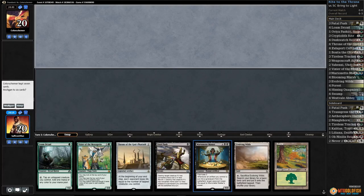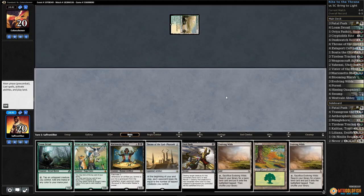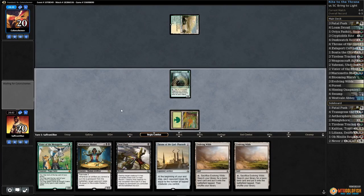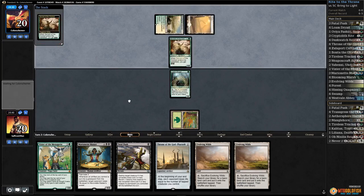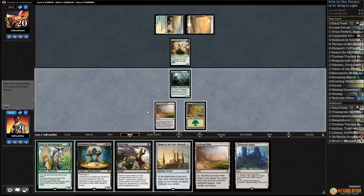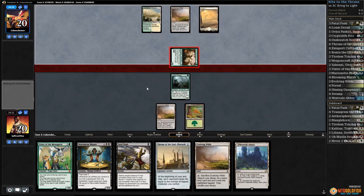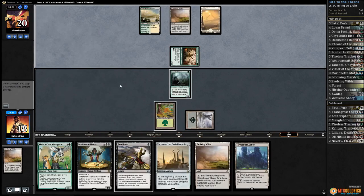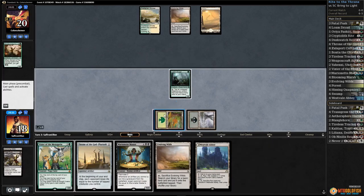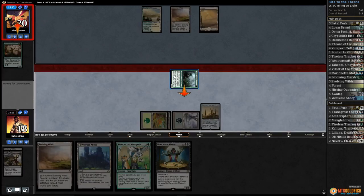Against the Odds time playing some Throne of the God Pharaoh — green-black Throne Rite — in Standard. Couple of tap lands but we'll give it a shot. Evolving Wilds, get down Loam Dryad, pass the turn. Opponent on Scattered Groves, plays Plains, Servant of the Conduit. Play Evolving Wilds, pass the turn — gotta get black mana. Evolving Wilds mirror. Opponent gets in for two — crack Evolving Wilds, grab a Swamp. Kill Servant, play Forest, play Throne, start the beatdown. Get in for one, drain for one with Throne.